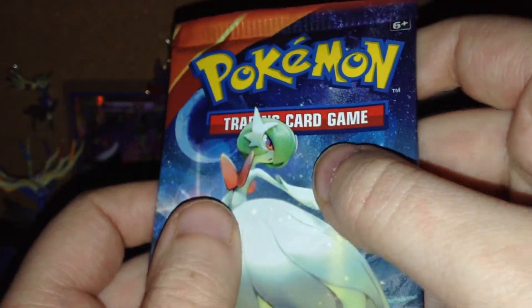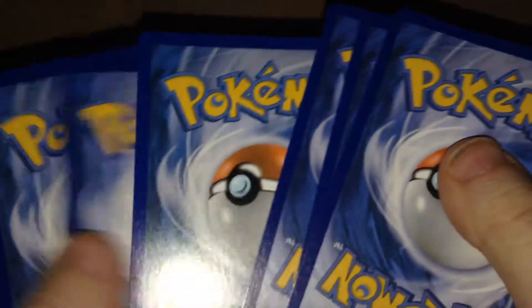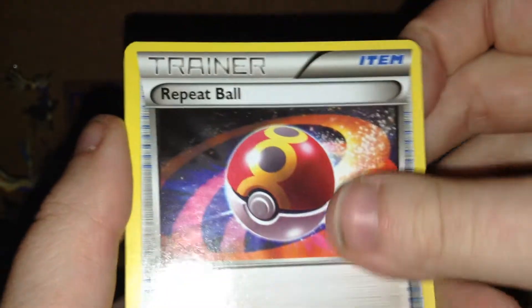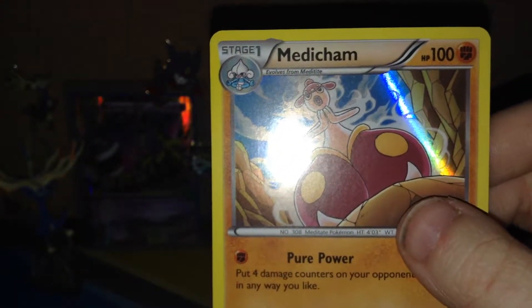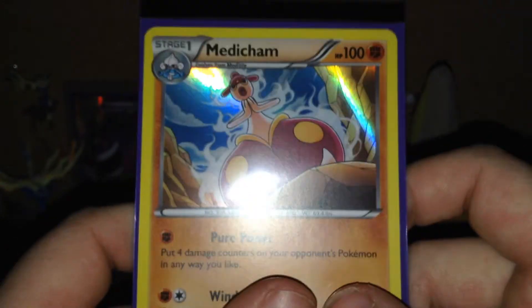This might be a dud Elite Trainer Box — who knows? Three packs left, including this Mega Gardevoir pack. Barboach, Zigzagoon, Trico, Vulpix, Rhyhorn, Escape Rope, Masquerain, Repeat Ball, a Reverse Spinda, and the rare is a Medicham holo. Not really a holo that I would agree on, because the artwork looks a little bit simple to me — it just doesn't give you that big pop with a holo.